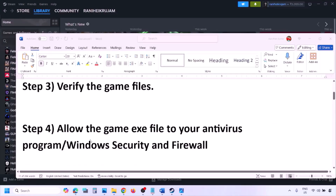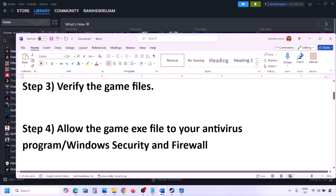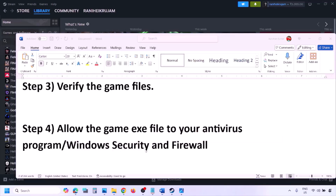The next step is to allow the game EXE file in your antivirus program. If you have any third-party antivirus like Avast, Norton, Bitdefender, McAfee, or whichever you're using, make sure you add the game EXE as an exception. If you're using Windows Security, allow the game EXE file there as well.